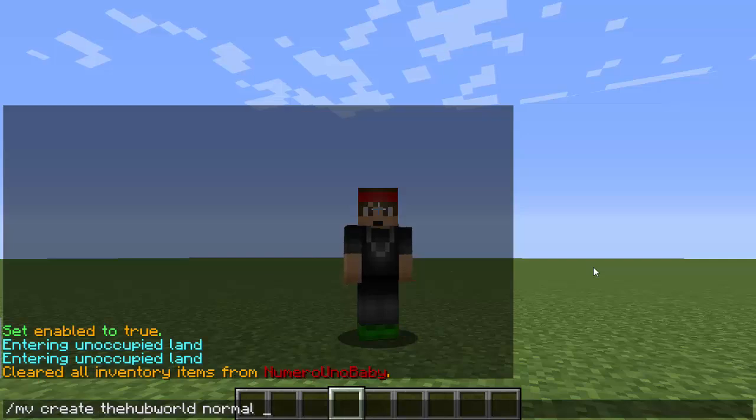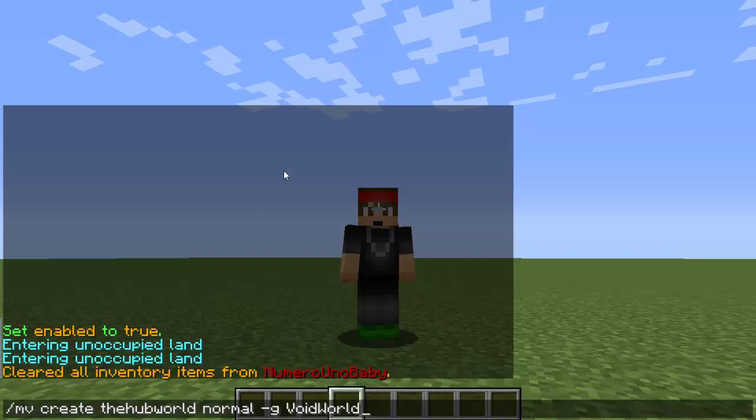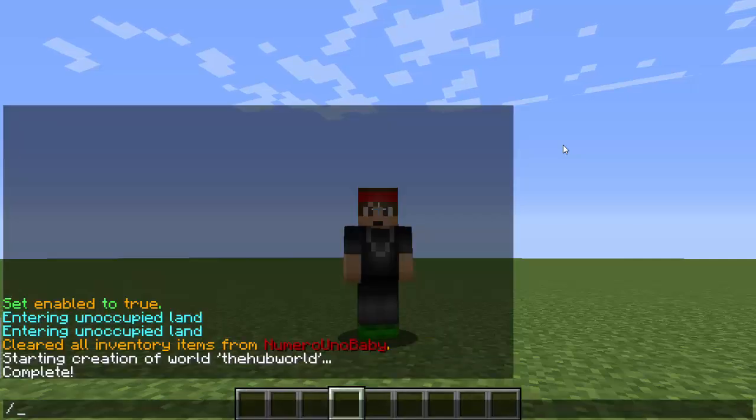After 'normal', type `-g` space `VoidWorld` with a capital V and capital W. This will make sure that the rest of the world is void — it has no grass or anything like that. Hit enter, and once it's done you can teleport to that world by typing `/mvtp hub world`.